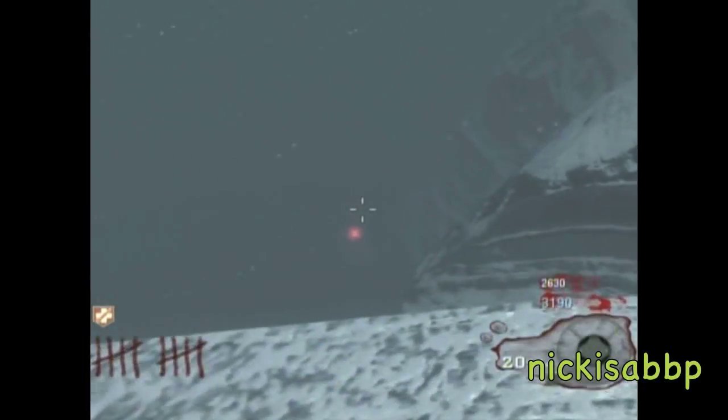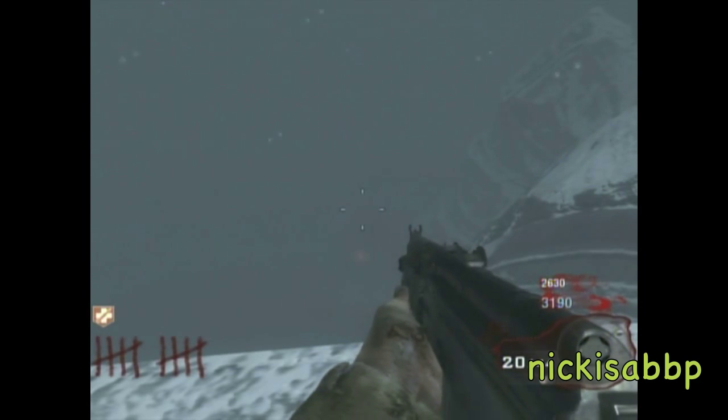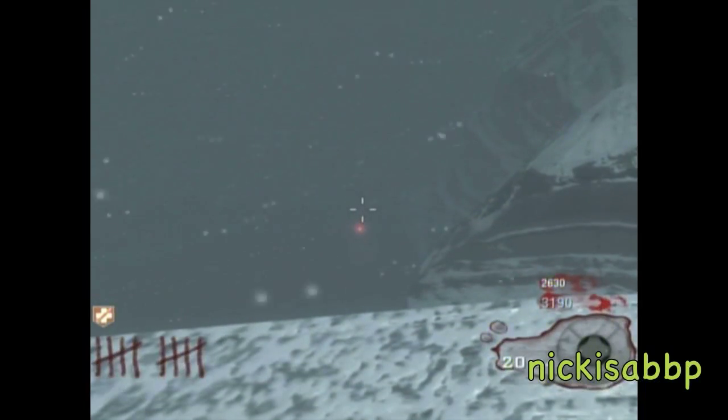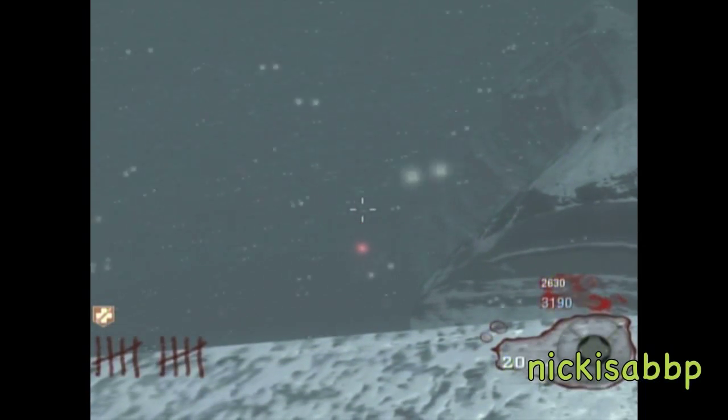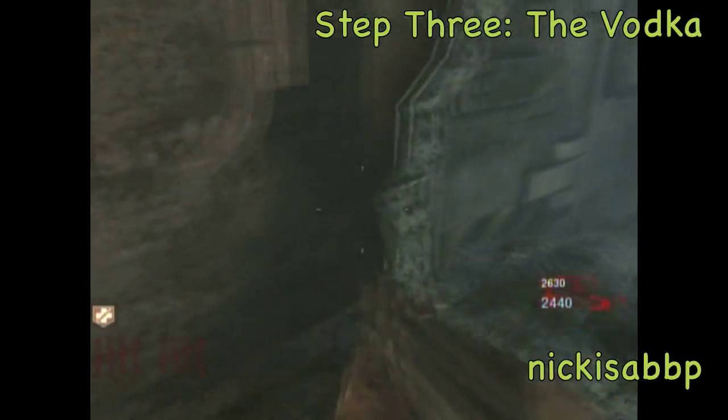The fourth generator is out here by the end of the boat, by the Double Tap machine, right off the corner. That took me three grenades to hit. Now we're done with the generators.